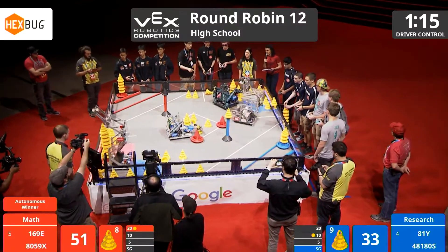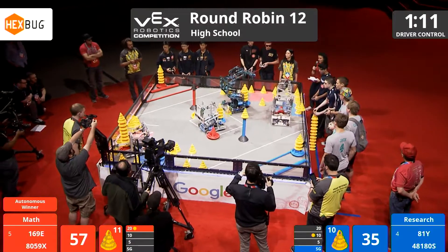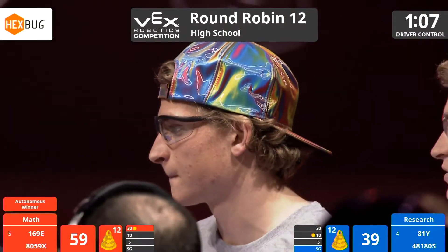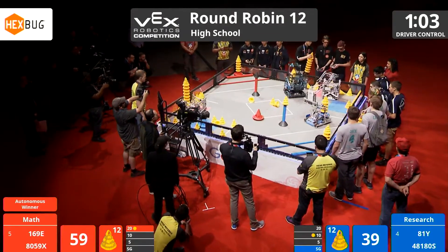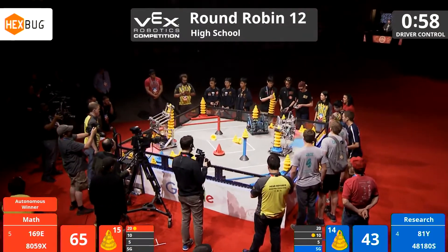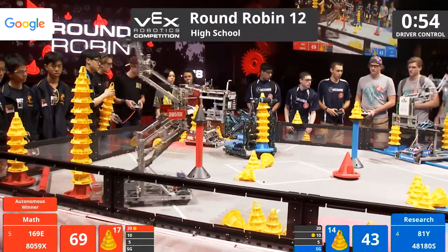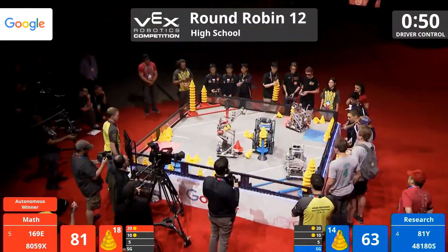They have their own blue mobile goal in their possession, trying to use a roller intake system to pick one up off the floor. 169E snags the one left behind by 848, and 180S adds it to their mobile goal. Team Blank on the other side of the field, holding onto their stack, bringing it over and placing it into the 10-point scoring zone, becoming the tallest stack.